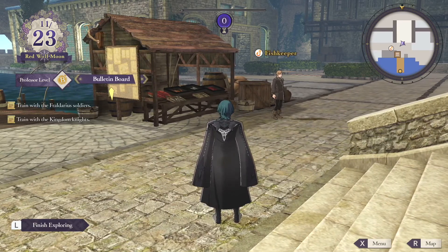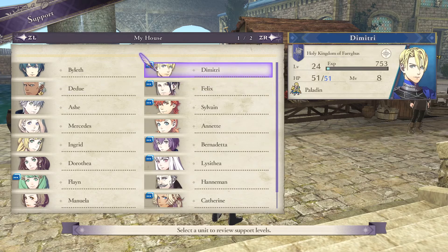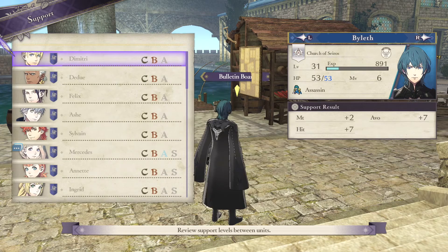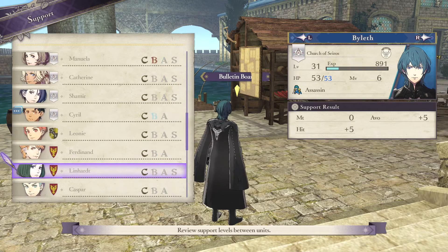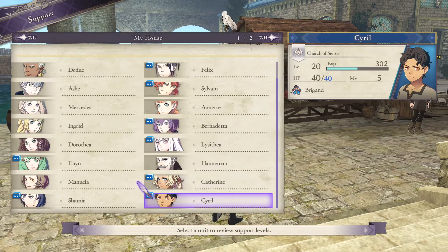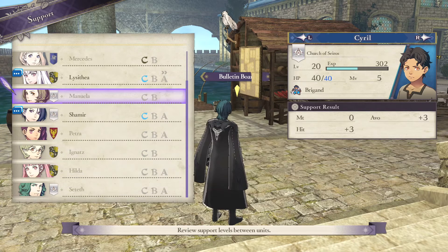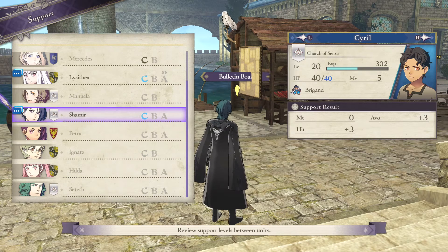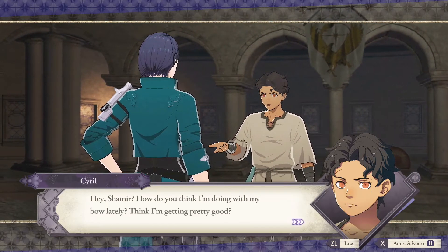Hello everyone, welcome back to Some Dude Plays Fire Emblem Three Houses — Lions, part 65. This is Zack from somedudeplays.com. In our last part we finished off all of Flayn's supports except for the ones that aren't accessible right now, but now it's time to do the other ones. Let's start with Cyril and Shamir's support right away.